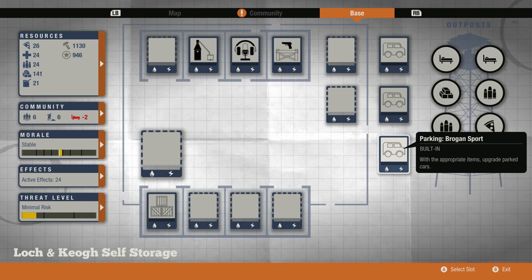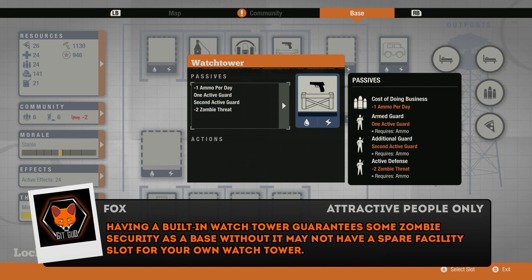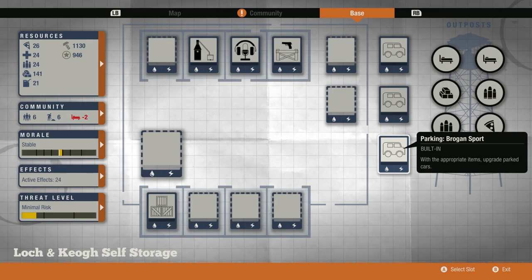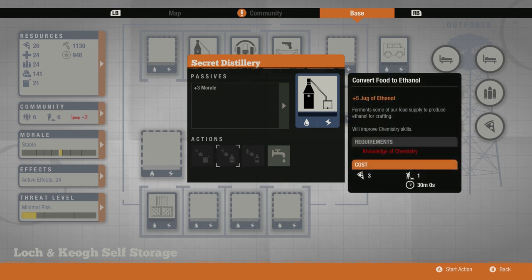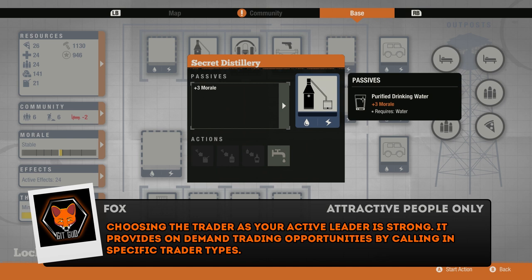We have one large outdoor facility, and then we have six small facilities — two outdoor and four indoor. The permanent built-ins are the storage room and command center, which are the same in every base. We also have a watchtower, which provides the value of a level two watchtower, and because it's built-in, there's no daily material upkeep — though you still pay one ammunition per day. What makes this base more interesting is the presence of a built-in secret distillery, which is basically a level two still. Normally you can't get a level two still unless your leader is a trader, but because it's already built in, you skip that requirement.